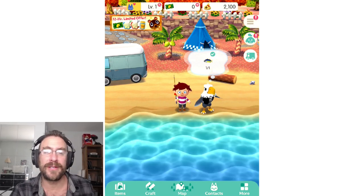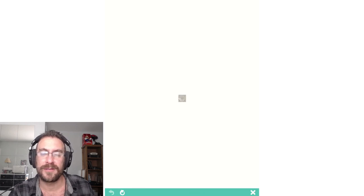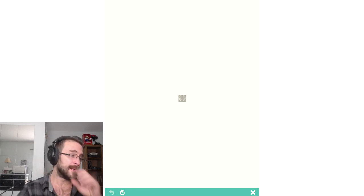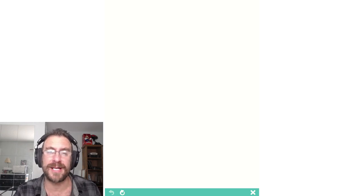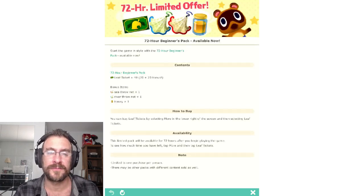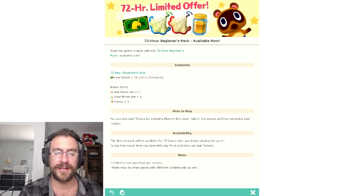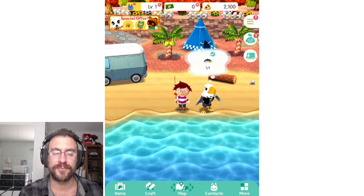There is a 72-hour limited offer, let's see what that says. IAPs are tapping at us already. 72 hours — let's see — 40 leaf tickets, that's a 20 bonus, and then some nets and whatnot. That's cool. Ironically, it doesn't tell us what it costs.